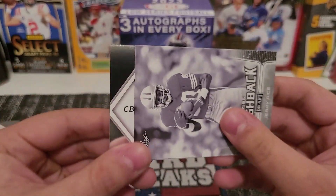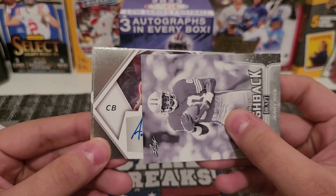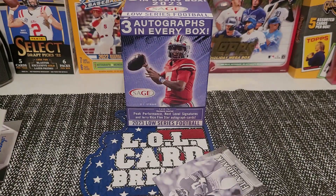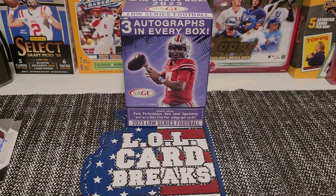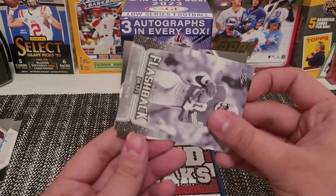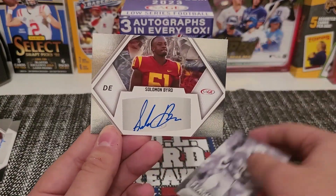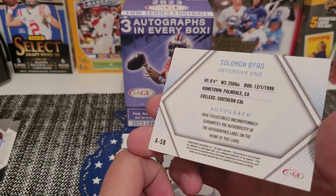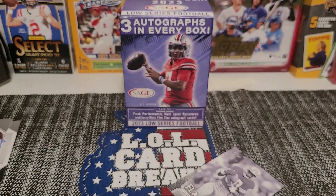It's all gonna be sideways like this. That's a cornerback. Not too sure again with these players. This is a defensive end. Yeah, I'm not too sure who these people are. But we got three autographs — that's pretty cool that you get three autos in every box. We'll make sure to sleeve those up.